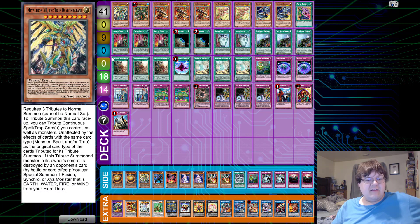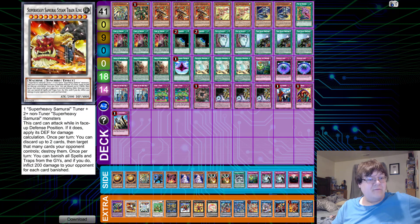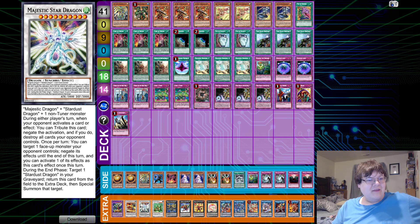I also love the fact that Mektronic — the Mektronic cheese here — allows you to bring out Mr. Samurai Train, where you just put a 4800 body on the field and just don't give two thoughts about anything your opponents are doing. It's so good. And I guess we can also bring out Majestic Star Dragon — during either player's turn, when your opponent activates a card effect, tribute this card to negate the activation and destroy all cards your opponent controls. Once per turn, target one face-up monster your opponent controls and negate its effects till the end of the turn. Then return this card to the extra deck. That's awesome.